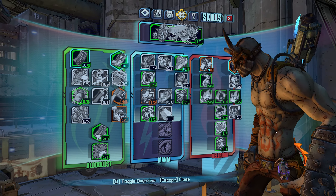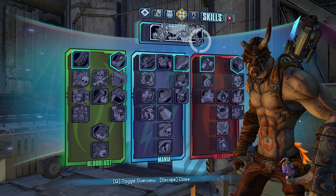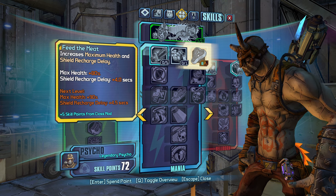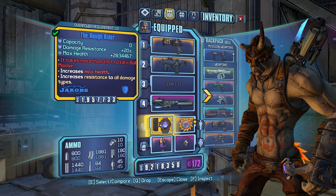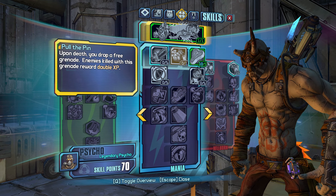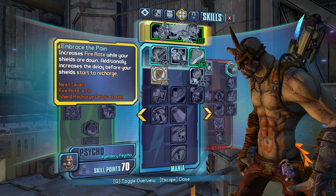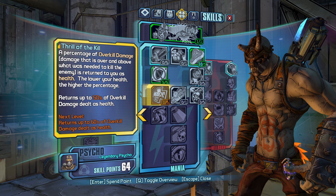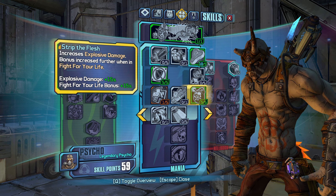The Legendary Psycho gives mag size from its stat - mine is imperfect but it'll give you 28 mag size or higher - and it maxes out Blood Filled Guns. That's literally all the gear. Go to the Writhing Deep for the launcher, the Bulwark for the Rough Rider, the Legendary Psycho drops from pretty much anywhere. Now moving into the skill tree: we max out Feed the Meat for more health - you're doubling your max health on top of Blood of the Ancients and the Rough Rider - so you'll be very tanky.